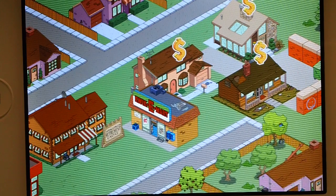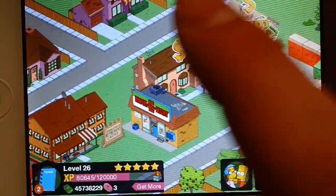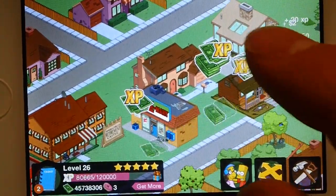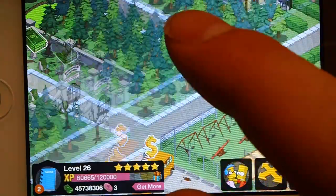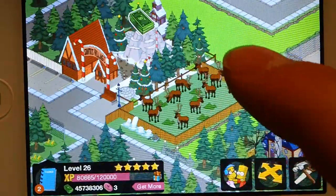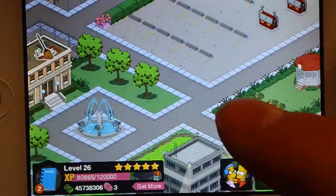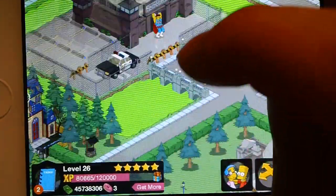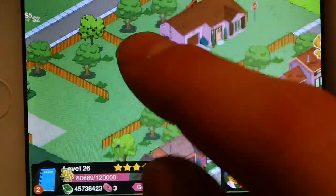So before anybody complains, I know my town is looking pretty shitty right here, but I haven't finished with the houses yet. My houses are looking pretty terrible, but everywhere else looks pretty fine. That's just because I'm not finished with those yet, and I still need to work on this whole bottom left-hand side of my town.